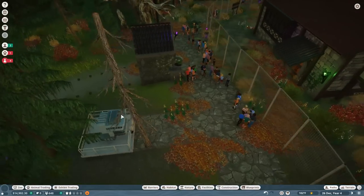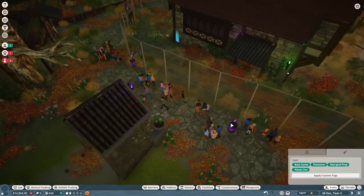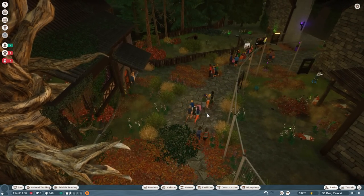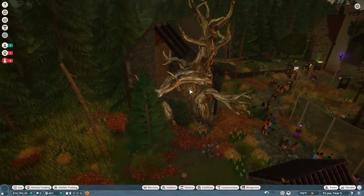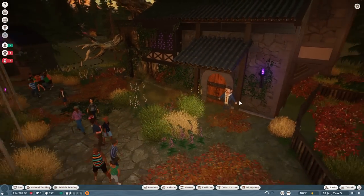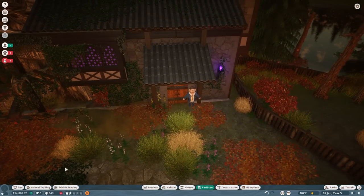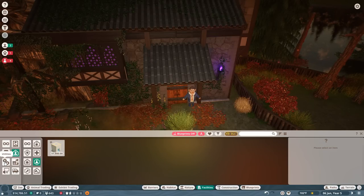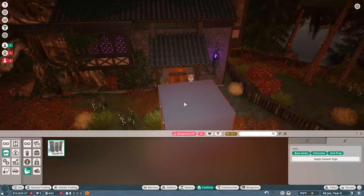We'll have to work with the transformer in a little bit too. Look at all of them! People, please keep the donations coming — we need to entertain these folks and give them more to look at. Look at that cool house destroyed by a giant tree — I'm a thousand percent here for that aesthetic. Maybe we could put a restroom in here, because you really need to worry about tending to guest bladders. That's such a throwback to our very first Zoo Tycoon 2 episodes — don't forget about your guest bladders!